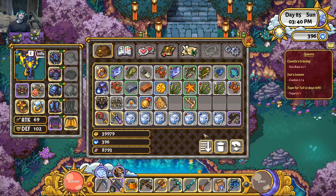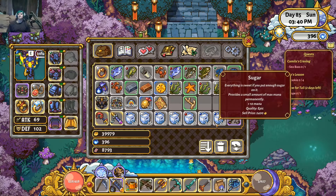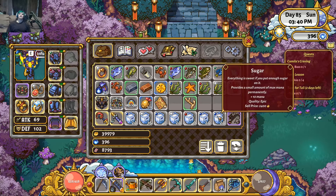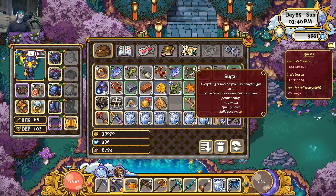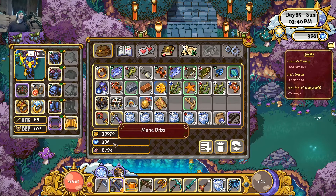The best way to efficiently turn coins into mana orbs for the lowest cost is going to be the sugar. The sugar is only 140 coins at the general store and you're going to get 10 mana off of eating one of these, so you can basically get one mana orb off of one sugar. I've done the math on all the other foods — the rice ball is about 160 coins, but everything else is over 200 to 300 plus per orb.